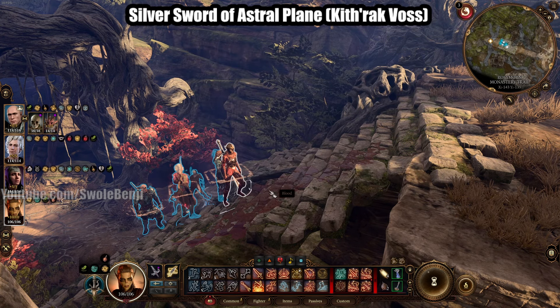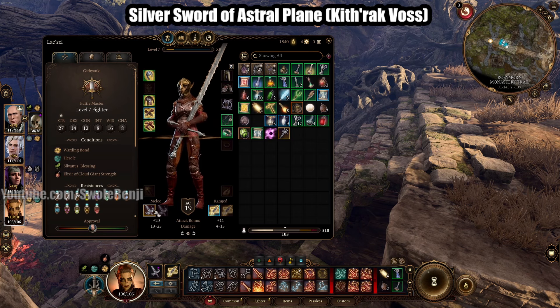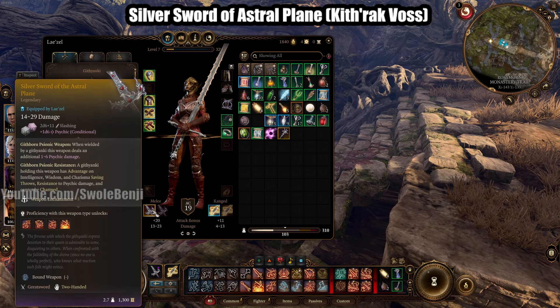The very first item is the Silver Sword of the Astral Plane. It's an absolute beast — it gives you bonuses to psychic damage if you're a Githyanki, you can't be charmed, and you have advantage on Intelligence, Wisdom, and Charisma saving throws. That's why we have 16 Wisdom. Plus with advantage, you're never getting status debuffed. It is just an absolute whopper of a weapon.